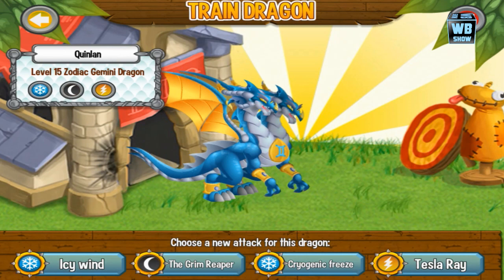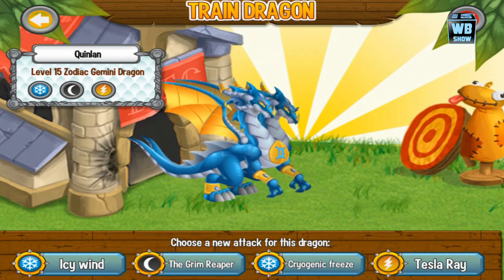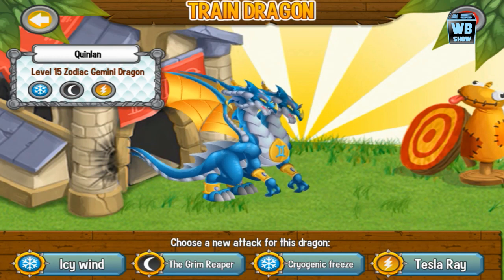The trainable skills are Icy Wind, the Grim Reaper, Cryogenic Freeze, and Tesla Ray.